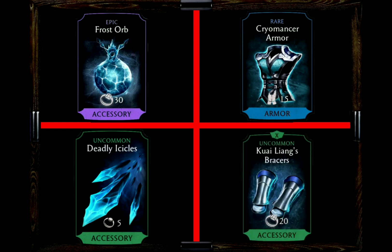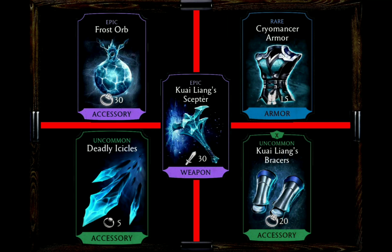My fourth choice is Kuai Liang's Bracers, giving you a chance to freeze your opponent when he's blocking just with basic attacks, which is incredibly useful and so much fun if used on Sub-Zero. Unfortunately the percentage is only 20%, but if it works, it's worth it every time. And the best gear piece for Grandmaster Sub-Zero is Kuai Liang's Scepter, simply because you deal a lot of damage attacking frozen opponents. Use a Special 1 to freeze your opponent and follow up with another one — that second Ice Ball will deal a lot of damage with Kuai Liang's Scepter equipped.